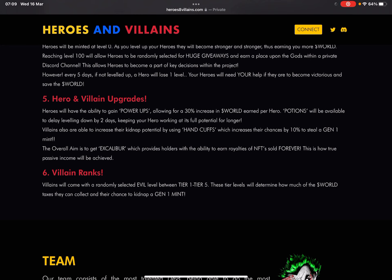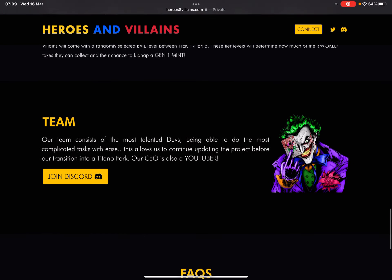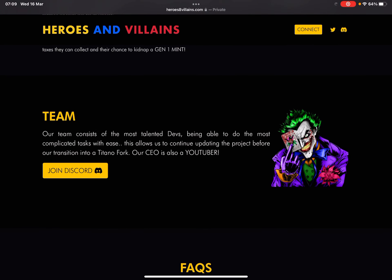The overall aim is to get Excalibur, which grants holders royalties from NFT sales forever — that is how true passive income is achieved. Villain ranks range from tier one to five, and these tier levels determine how much of the WORLD token taxes they collect and their chance to kidnap a Gen 1 mint.